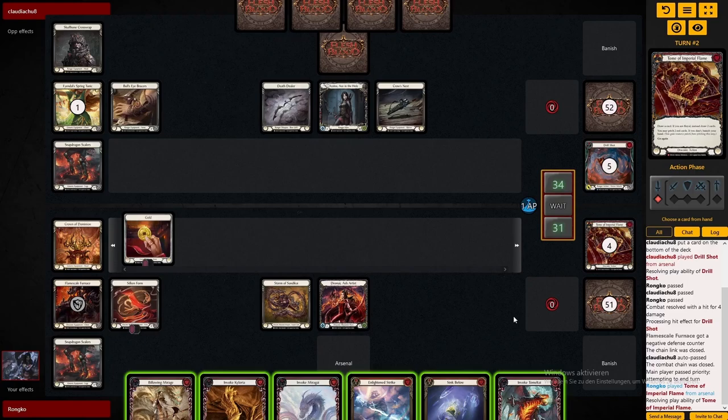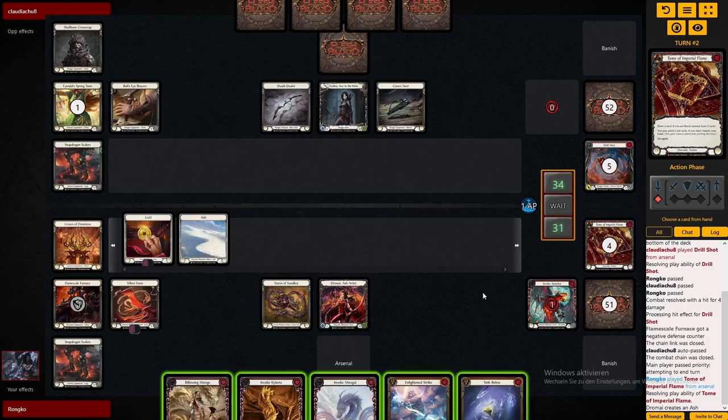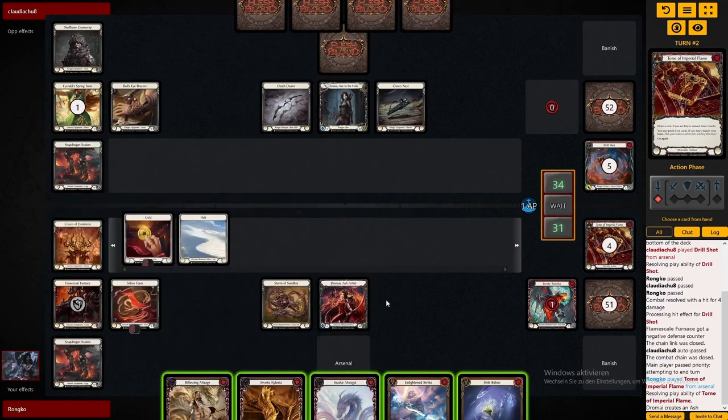Right here I'm thinking the right decision is pretty sure Sink Below and Tumulti. I disregard the active Seek and Destroy though, and I think I can actually arsenal - which is a mistake obviously. If I was able to arsenal, keeping the Sink Below is perfectly fine.